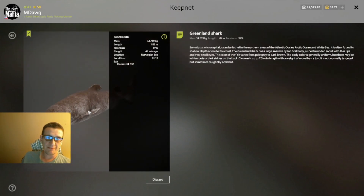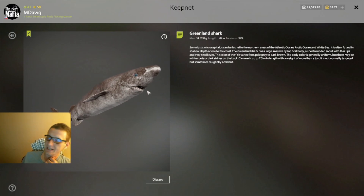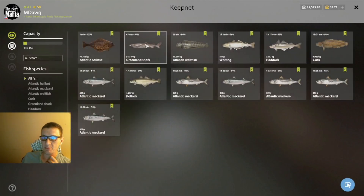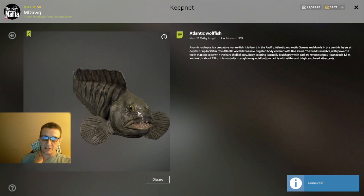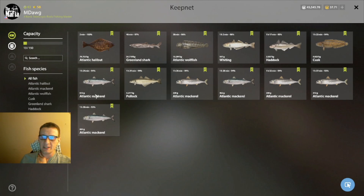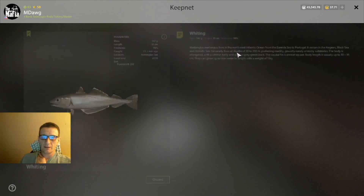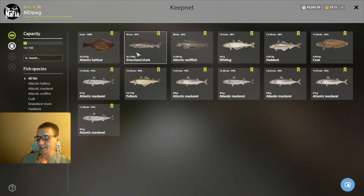We also caught a Greenland shark right here - that was my first Greenland shark. Chat was telling me it's actually worth decent silver, but at 54 kilos it barely gave me any XP at all - not an XP fish obviously. We also had an Atlantic wolf fish here, which is always cool - often good cafe orders for those. We had a whiting too, one of my favorite fish on this map - we had a whiting trophy a couple days ago. Most of the smaller fish were on the Lurker 100. These two large fish took forever to bring in, so it feels like I've been here forever catching just two fish.